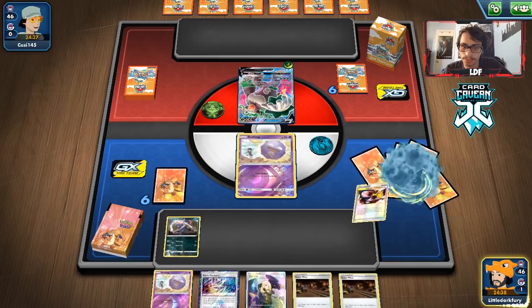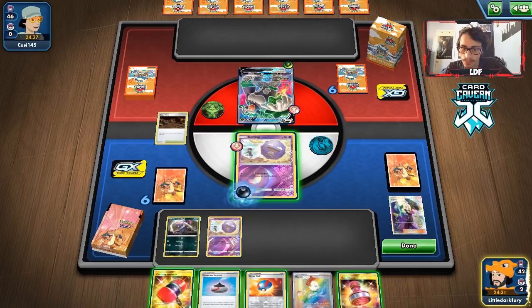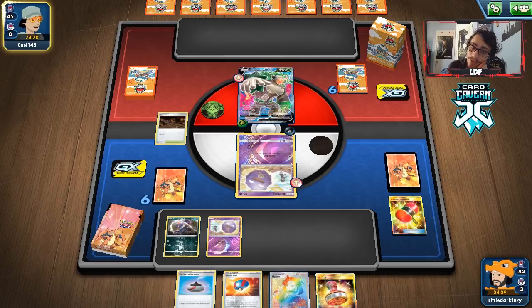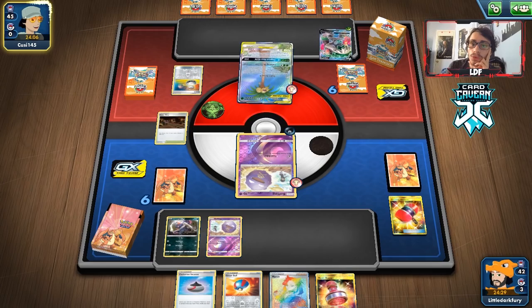We get Eldegoss top deck — great! We'll Poké-Com for a retreat and get Koffing number two, then put down Galarian Mine. Go Cynthia, looking for energy and Wheezing — we got one! Got a Crushing Hammer too. Let's go Foul Odor. My opponent might be stuck; I'm assuming they have a supporter though. There's the Applin coming down — and if they get Rillaboom this turn, that's fine. Wheezing prevents them from using Voltage Beat.